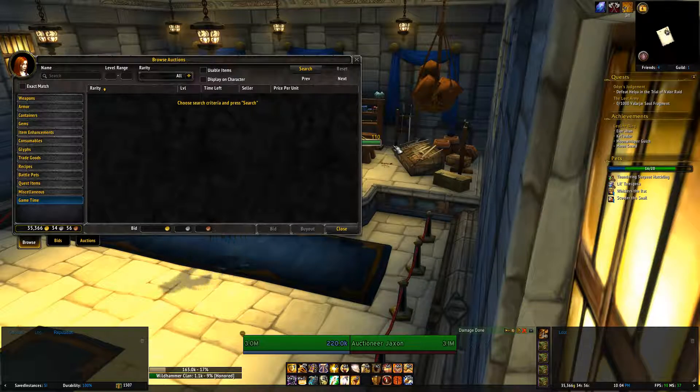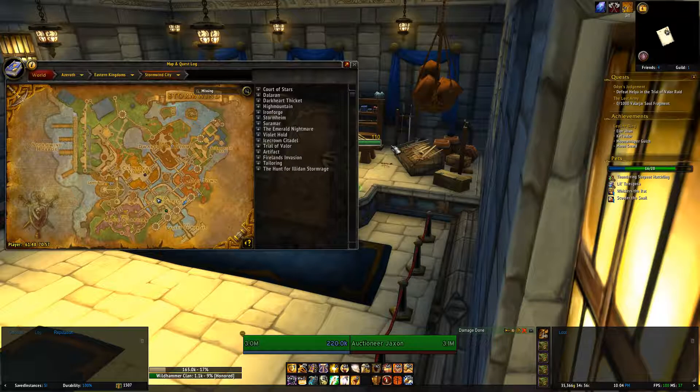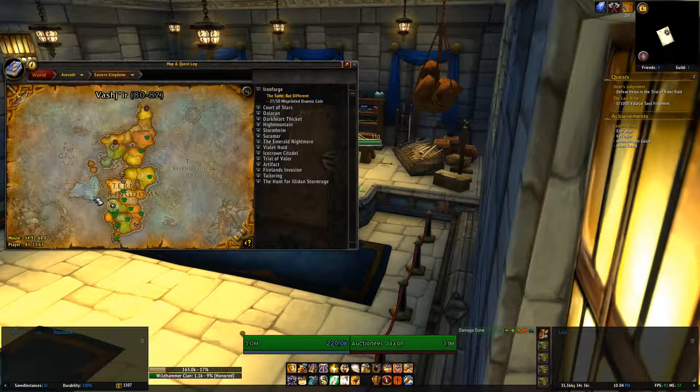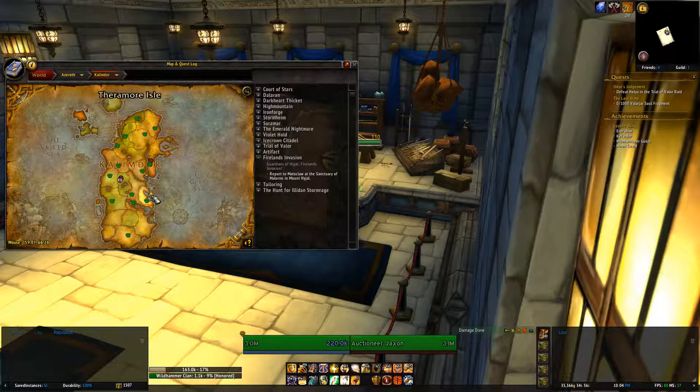What used to be the case is that you could only trade between factions — Horde could only trade with Horde, Alliance could only trade with Alliance. And then there was a neutral auction house, which was located in places like Booty Bay, down here, or Ratchet.